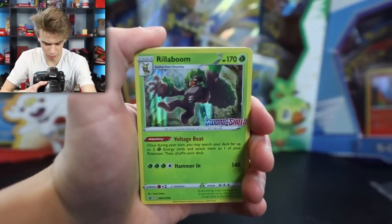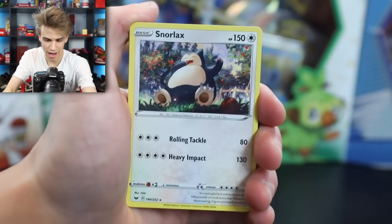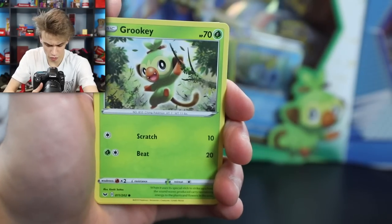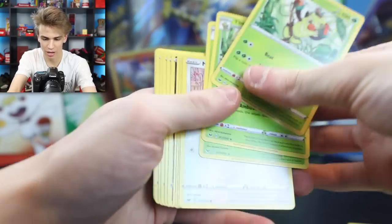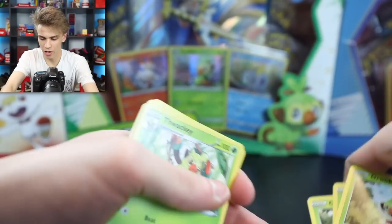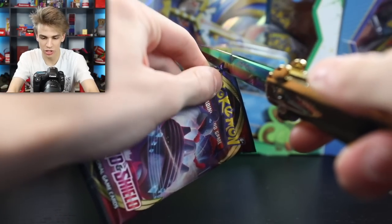So we have a Rillaboom Holo - this guy is looking really, really nice. We also have a Snorlax, Evolution Incense, Lucky Egg, Professor's Research, Marnie, a Grookey. Seeing these in English is just so much easier. We have a lot of Grookeys - actually a lot of the same card towards the end. So there we go. Now here we have the Lapras full art. That looks so, so sick.